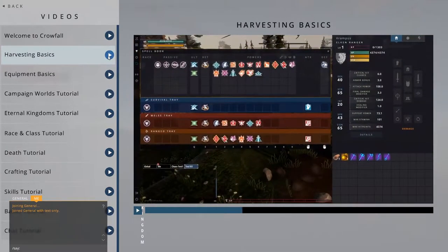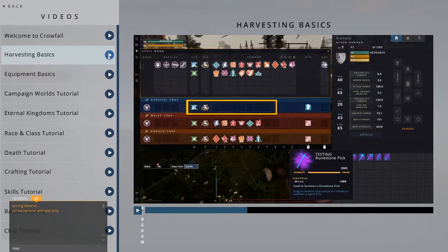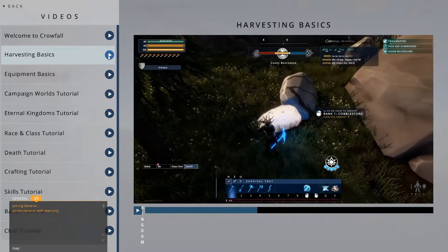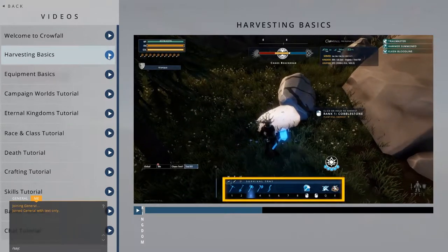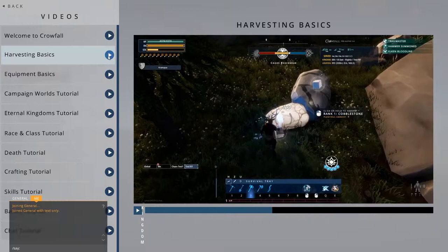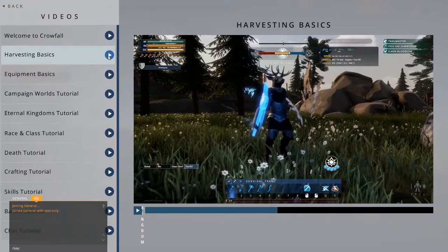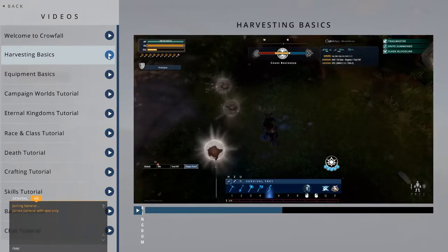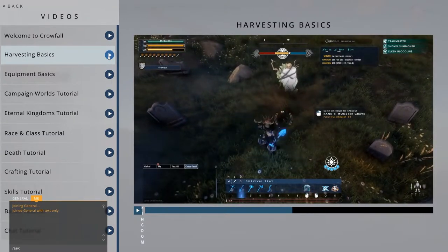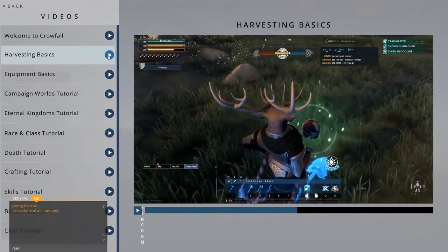When you have a set of harvesting tools, you can equip them directly to your power bar. They'll remain items in your inventory, but the power bar enables you to quickly switch between them. Axes are for wood, hammers are for stone, picks are for ore, knives are for skinning, and shovels are for grave digging. When you go up to a resource, equip the appropriate tool and click to damage the resource.